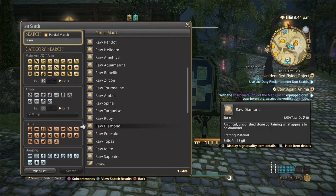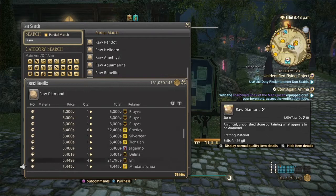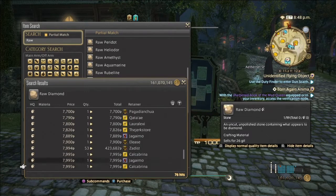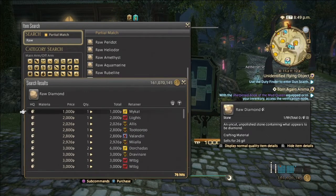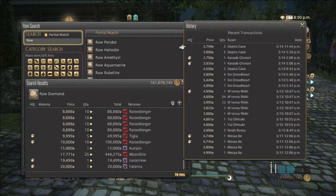Next we have raw diamond, which is used to make a lot of the Heavensward four-star jewelry. We've got a lot of hits — mostly high quality it seems. High quality can range from 1,000 all the way up to 20,000 Gil, though they haven't sold too many.